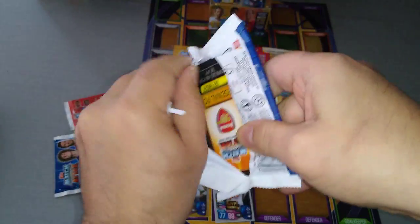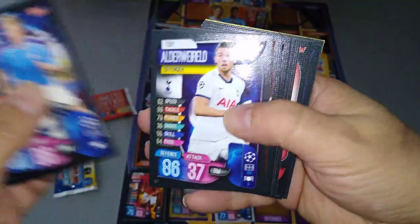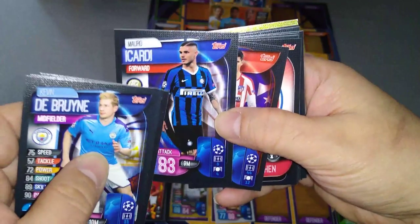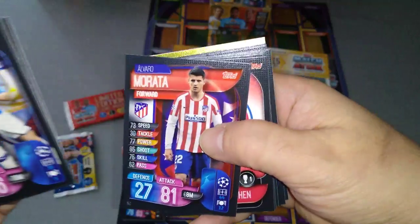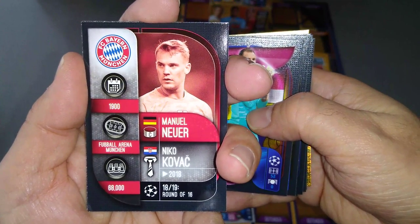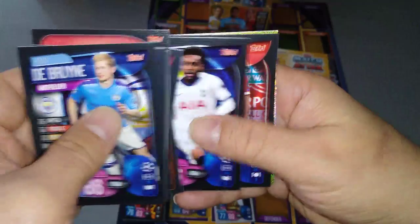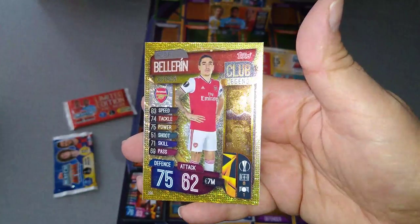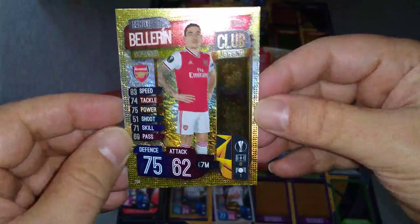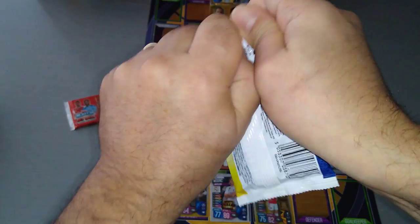Packet number three. De Bruyne, Alderweireld, Xhaka and Torriera — Arsenal duo. Akanji, Aikardi — who is now at PSG on loan. Morata, Bayern Munich badge — our first one. Very nice with the stats on the back. Terstegen, Brandt, De Vrij, Gibbs-White, Papastathopulos, Danny Rose, Gini Wijnaldum, and a club legend Bellerin for Arsenal — couple of older pictures of the player. So that's three different inserts or subsets pulled.